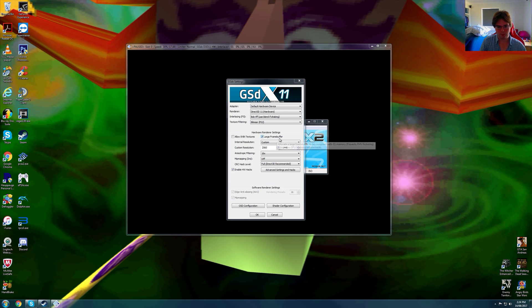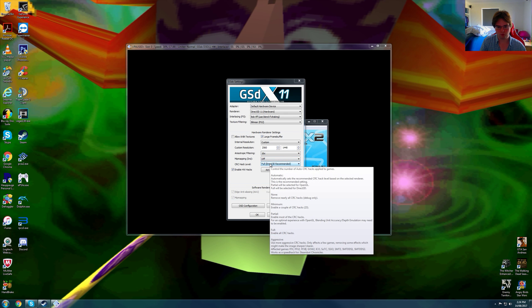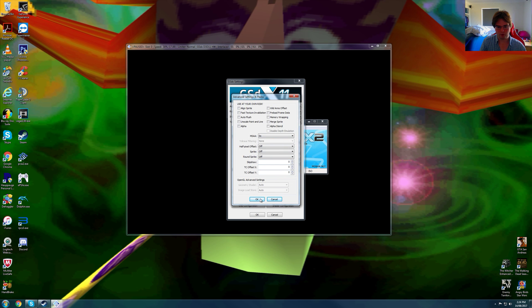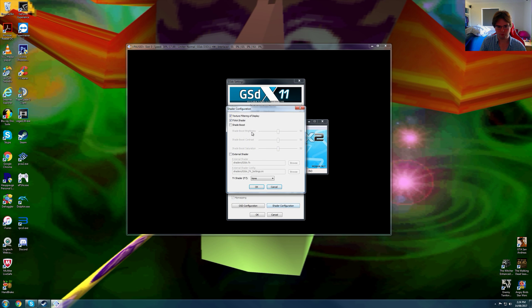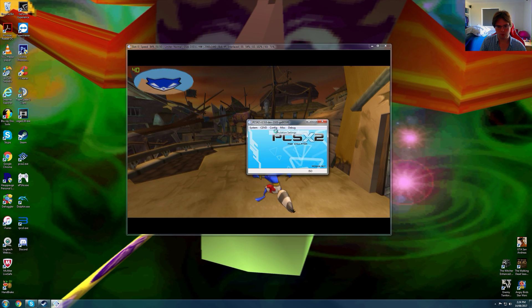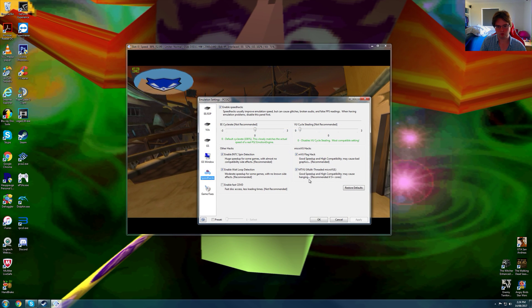We are using large frame buffer, 2560 by 1440p native, 16x anisotropic filtering, mipmapping is off, full screen is recommended and is on. In advanced settings we've got everything turned off. Under shader configuration, texture filtering display is on, FXAA shader is on, and we have MTVU turned on as well.